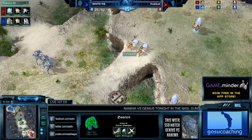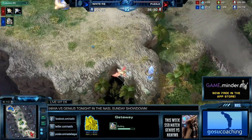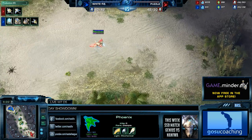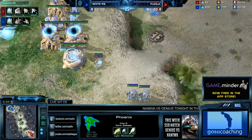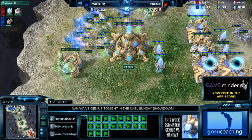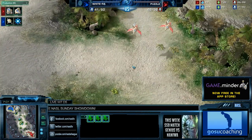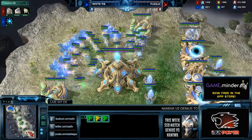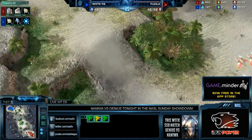Puzzle is going Stargate, and he'll send the first Phoenix out just to get a good scout of the opponent. He'll see Three-Gate Robo, and WhiteRaw originally was going for some kind of Robo play but now has a Twilight Council start as well after seeing the Phoenix. That's a good choice — there's a really nasty one-base timing with Immortal, Sentry, Stalker, Zealot, and Phoenix that can hit. If you go for an expansion right away, there's a very low chance of stopping that, because you don't have any Sentries against a Phoenix opponent who can just pick them up immediately.